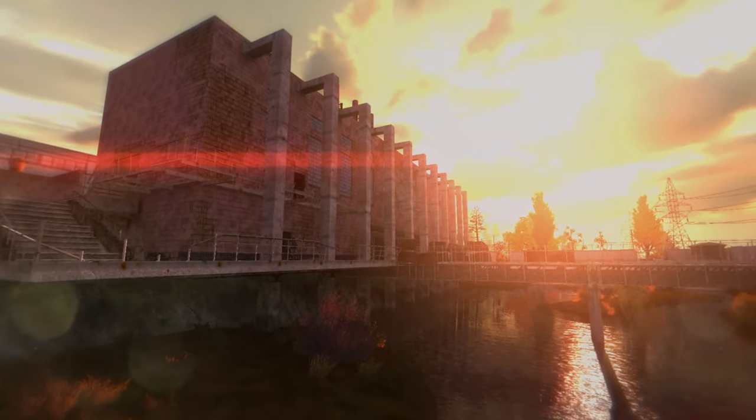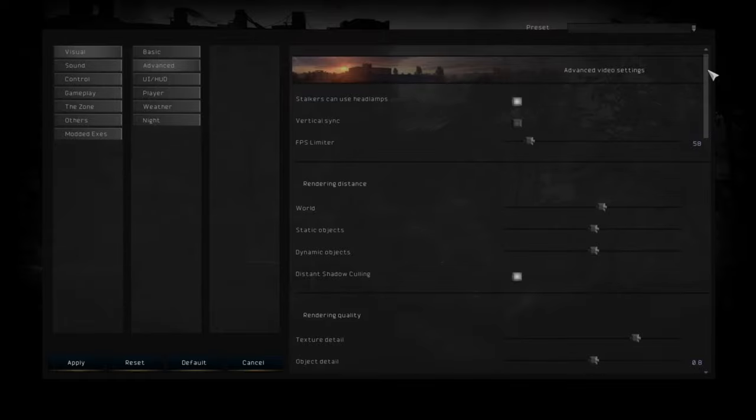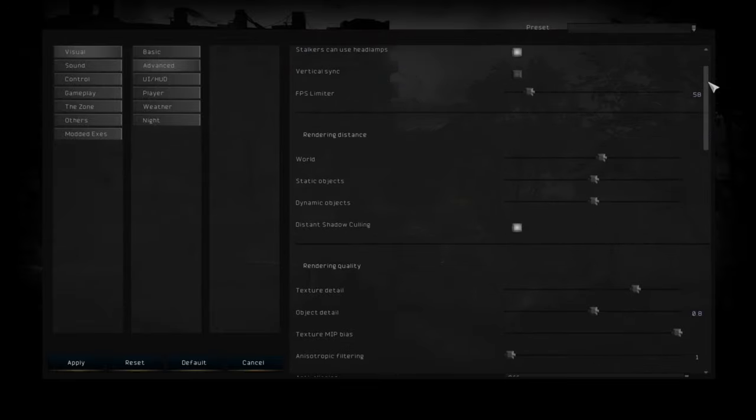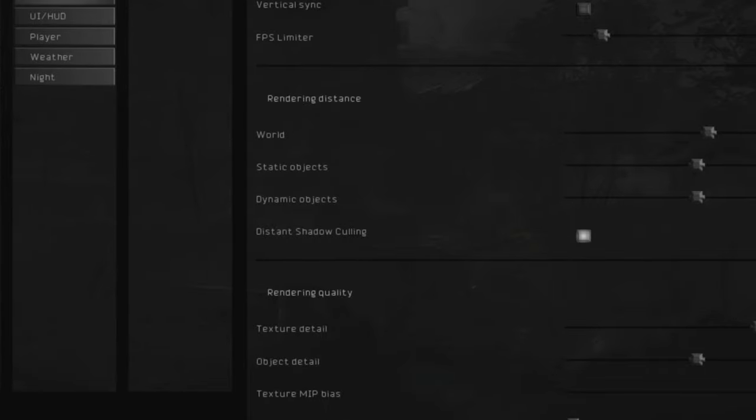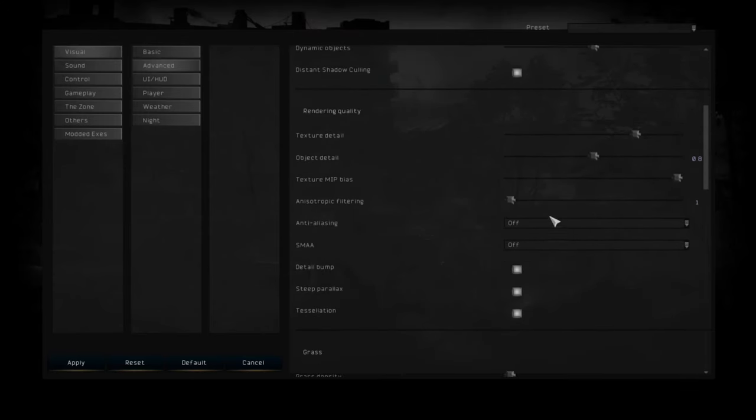Now let me show you some in-game settings you can use to boost your FPS dramatically. Load the game and go to Visuals and Advanced, scroll down to find Distance Shadow Culling, and make sure it is on — this optimizes shadows and improves FPS. You can also go to Rendering Quality and turn off options like anti-aliasing and SMAA, and lower the anisotropic filter down to just one.